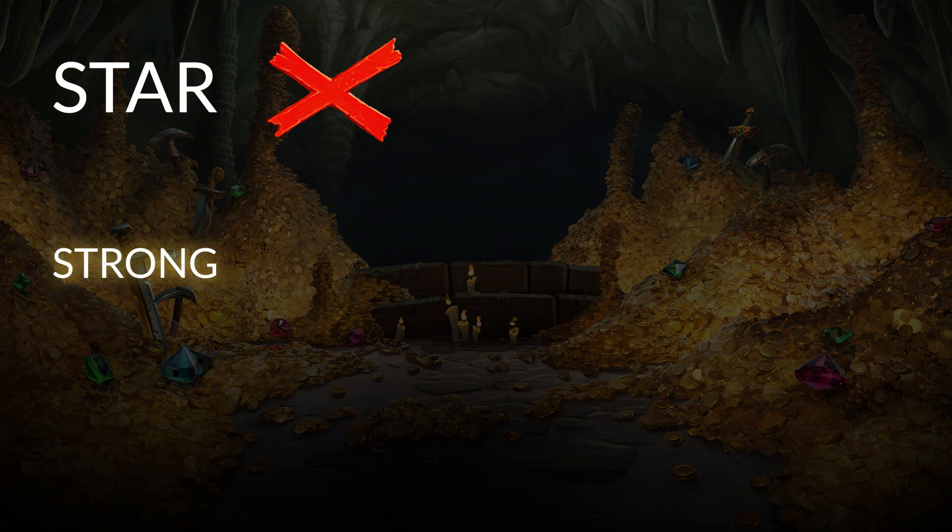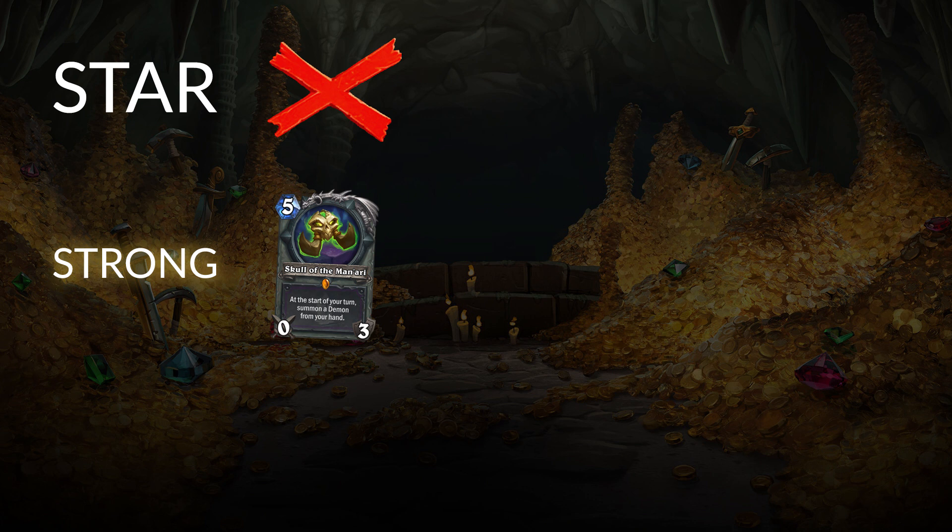Moving into strong cards, there are a couple. Up first, I think Skull of the Manari — the Warlock legendary weapon — is great because it's being played pretty predominantly in Cube Lock right now, one of the most popular decks in Hearthstone. It's not a star card because it's only good for Warlock. However, it does have some general utility since it can summon demons — it doesn't just have to be a Carnivorous Cube synergy card. It could be in other decks in the future as well.